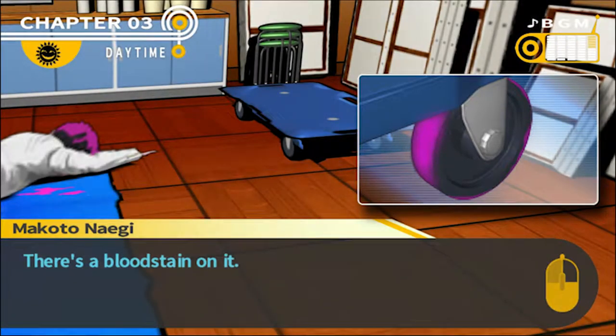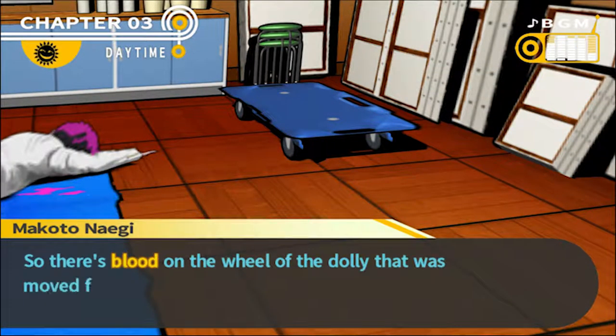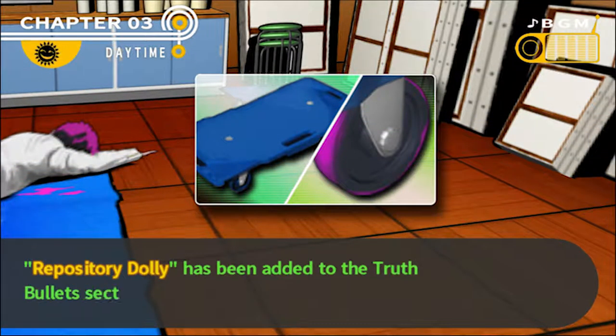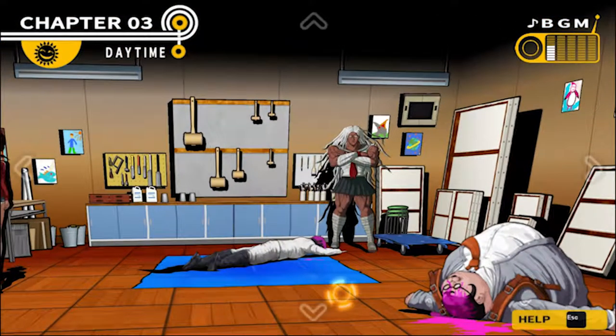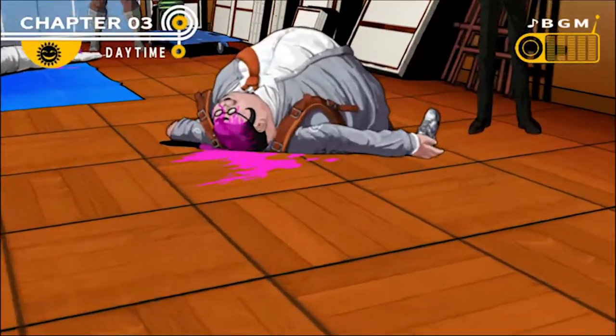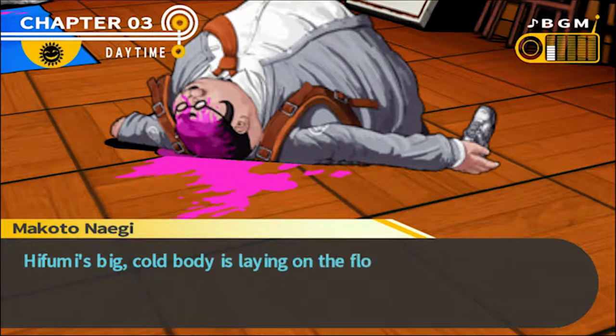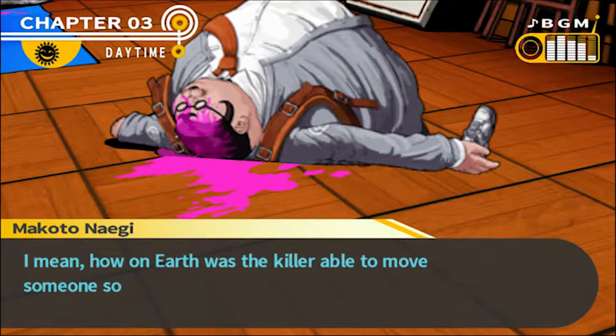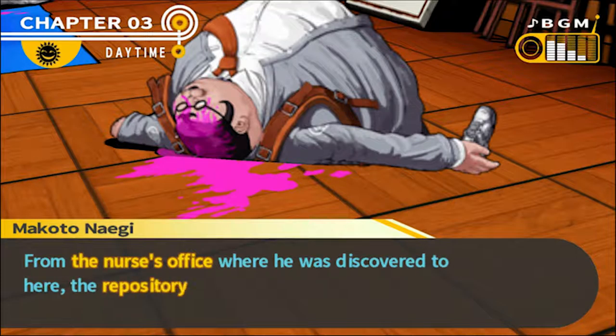It's a dolly. It doesn't have a handle. I saw this in the art room before — I guess it's used to move statues around. It's kind of awkward, but if you bend down, it's not too hard to use. But wait — wasn't this in the equipment room when we found Taka's body? So it was used to move the bodies — Taka's body, at least. And look at the wheel. There's a blood stain on it. It was moved from the equipment room to the repository.